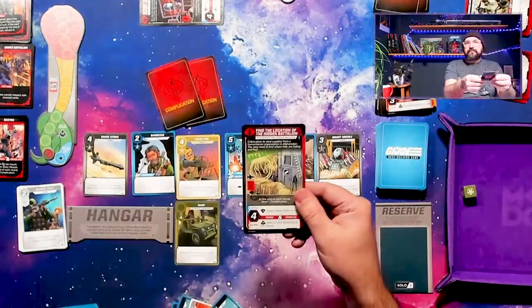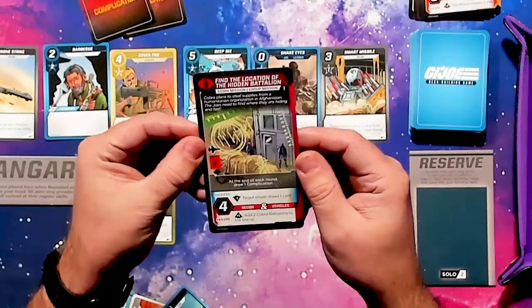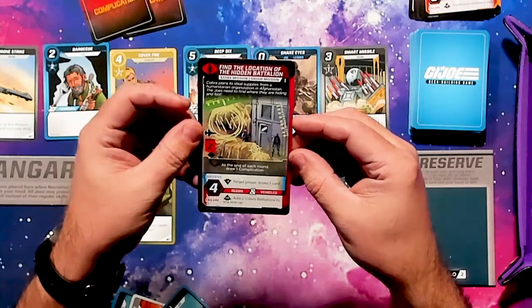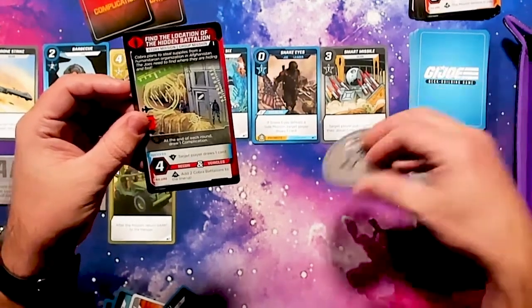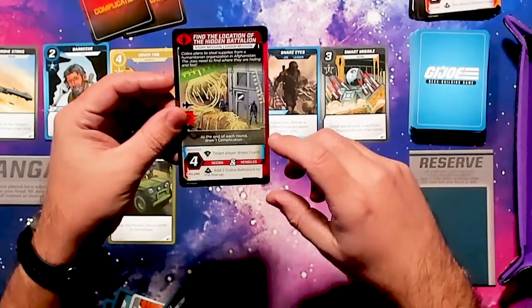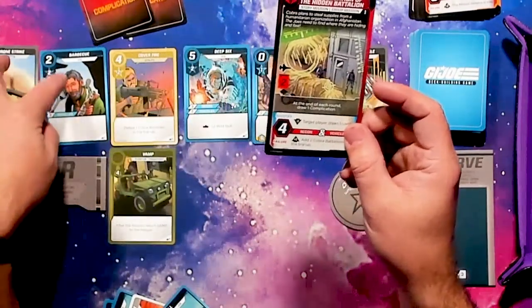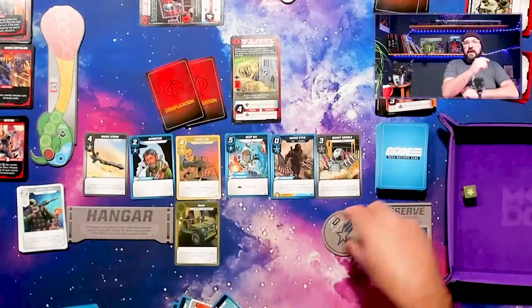We have two complications. This one says 'Find the Location of the Hidden Battalion' — story mission, group mission. Cobra plans to steal supplies from a humanitarian organization in Afghanistan. The Joes need to find where they are hiding, and fast. At the end of each round, draw one complication. On success, lower threat by one and draw a card. On failure, add one to the threat and add two Cobra Battalions to the lineup. Those block your market cards, and if you're supposed to put your sixth one out, you lose the game — which is what happened to me earlier today.